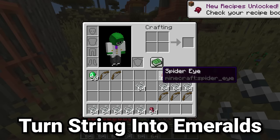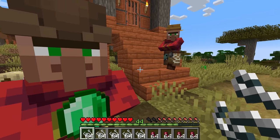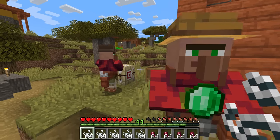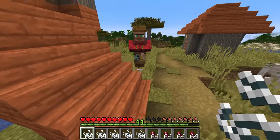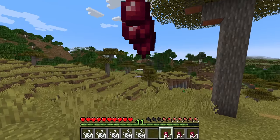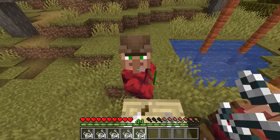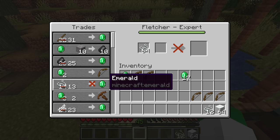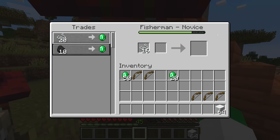As another trade that's not the best to start with but becomes really useful with a good farm, we have the string for emerald trade. Two villagers offer this: the fisherman starts at 20 string for an emerald, but the fletcher offers a better deal at only 14 string for one emerald — 6 string cheaper. The reason this trade is good is that spider farms, or any general mob grinder, produce a massive amount of string and spider eyes. With these excess items you can convert them into emeralds fairly early on. If you zombify this down to one string for one emerald, it's a great unconventional source of emeralds.